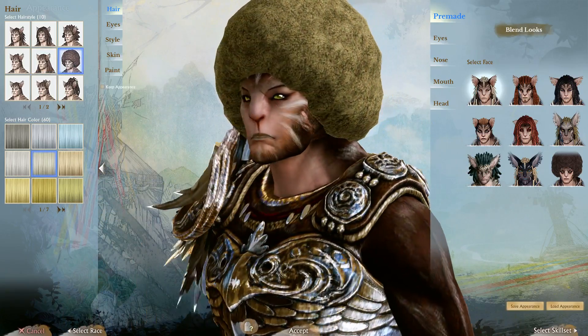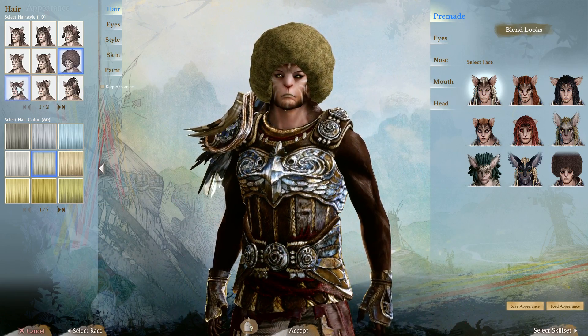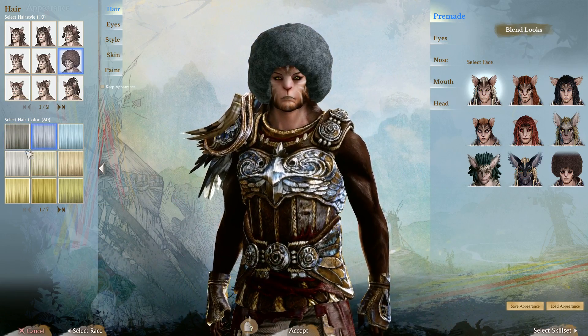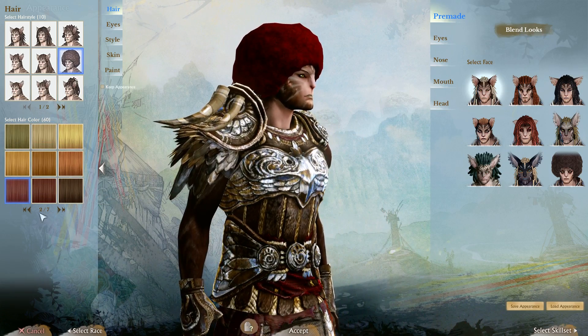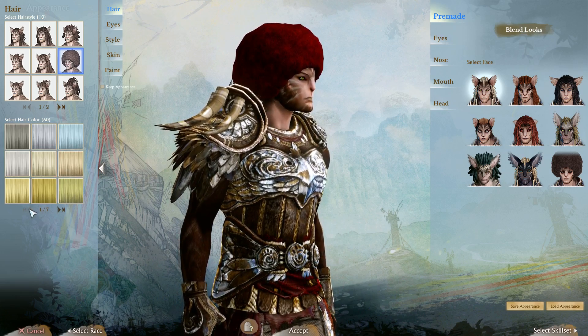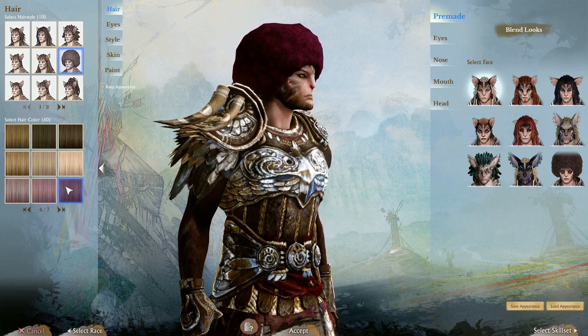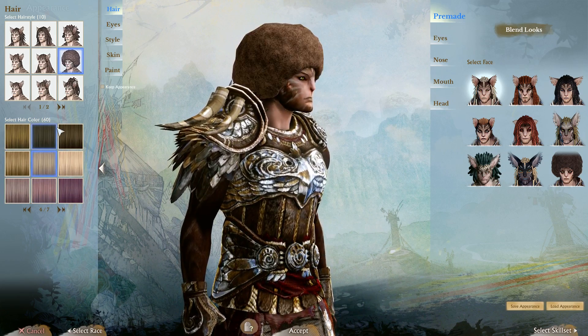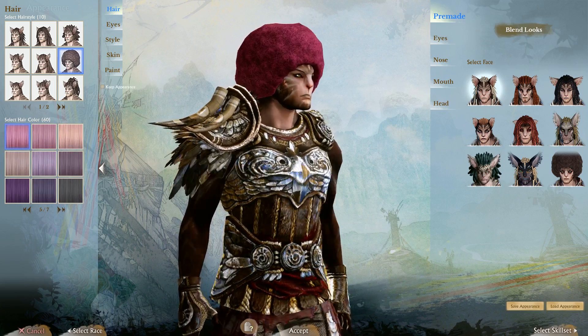Freaking afro — nice! Well, that doesn't really fit though, does it? Probably have to have a different hair color. Seven pages of hair color — holy crap! Look at all this hair color — the amount of customization you can have in this is crazy. You can have pink!